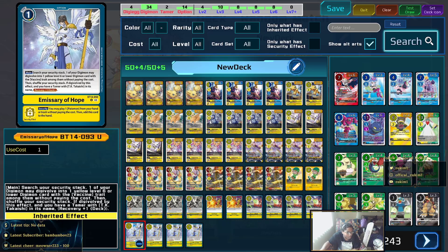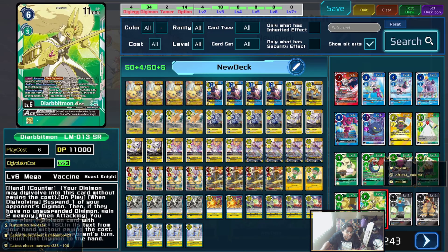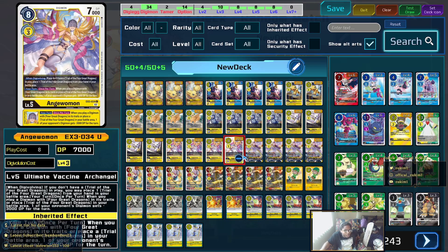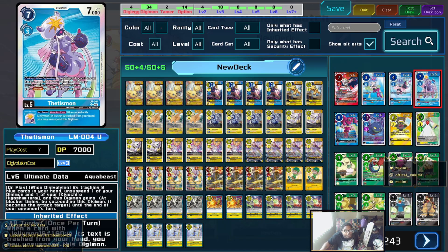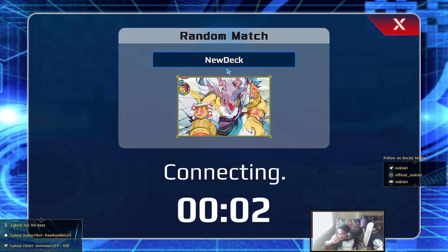Emissary of Hope is essentially a way to get to your evolution line as quickly as possible. If you control a vaccine you can digivolve from a level six or lower on top of it, but you have to go in order — so if you have a level four you can't jump to a six unless the card has a special rule, like Magnamon whose rule says you can digivolve over an armor form for that price. That's the deck — hope you guys enjoy, and I'll catch you in the second part with the matches.